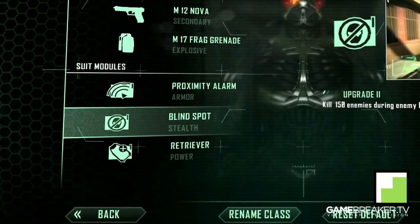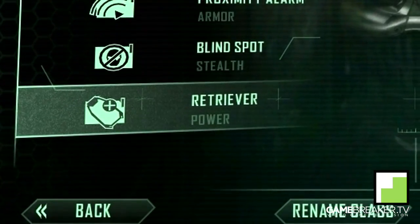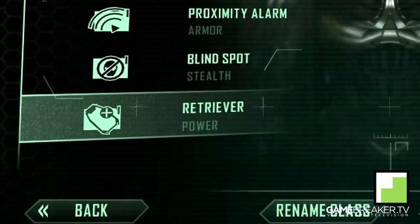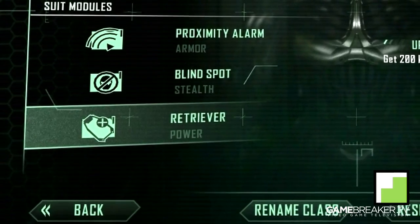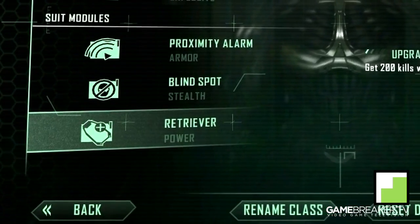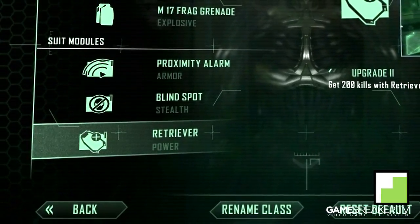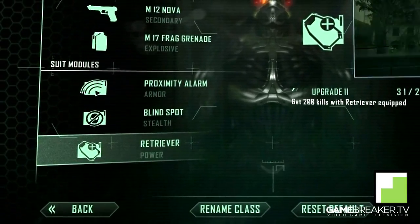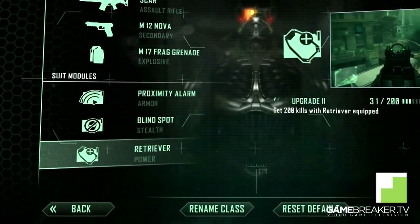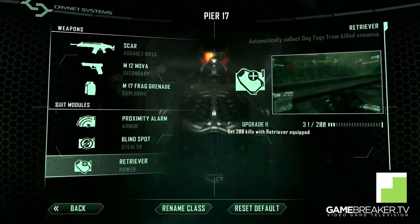You really can't go wrong with this perk on this map since it is very close quarters if you stay away from the middle area. Scoping in at the third module, we have Retriever. It will automatically collect the dog tags from the person you kill, so playing sniper rifle at long distances you don't have to run up and pick up the dog tag. If you upgrade this module you will get support bonuses that require one less dog tag to activate.